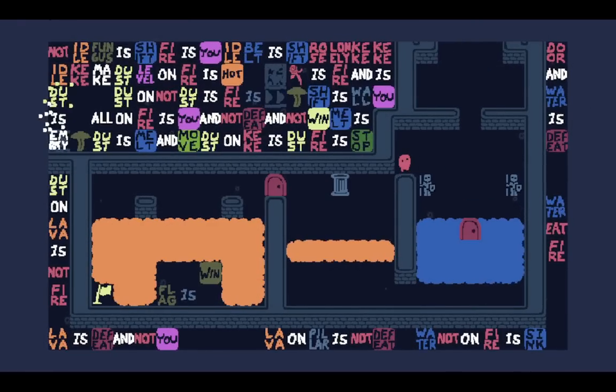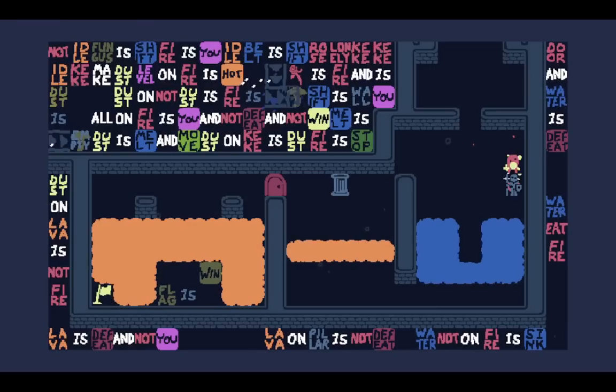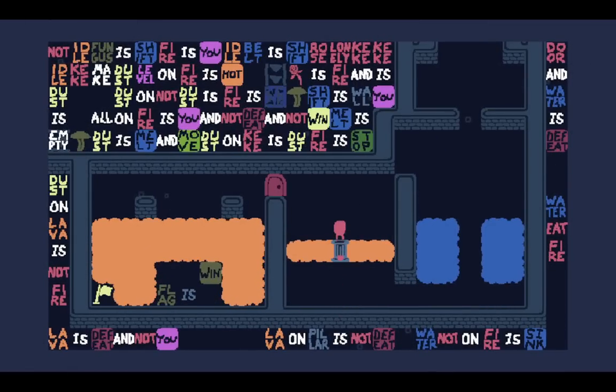I can sink it. I'm probably supposed to do this on the statues as well. I'm going to need to hold space twice. There we go — if I hold space, I can make it connect to farther distances. Lava on pillars not defeat. Then I can press space to cancel the Magnesis and just stand over the lava using the pillar.